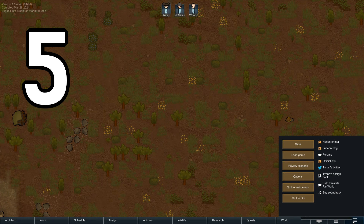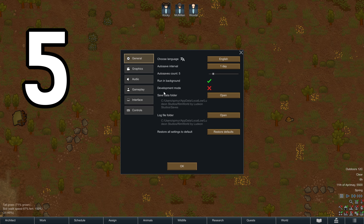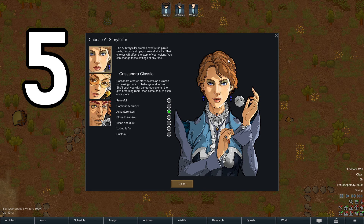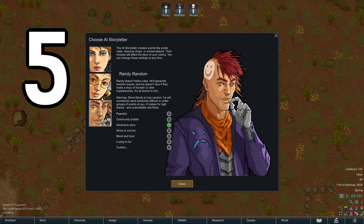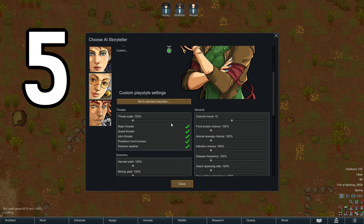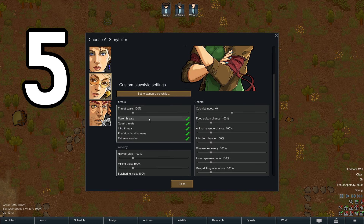And five, my number one tip: play how you find fun. Change storyteller and difficulty anytime mid-game — menu, options, gameplay, storyteller setting, modify. Change the storyteller on the left. The storyteller controls the frequency and not the size of things. The difficulty, or more accurately, this threat scale slider, controls the size of things like raids.